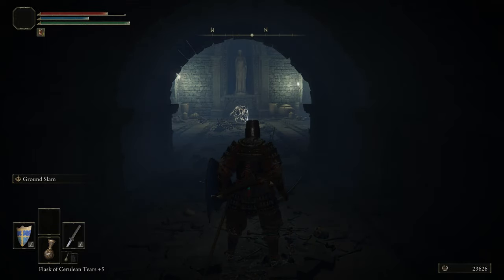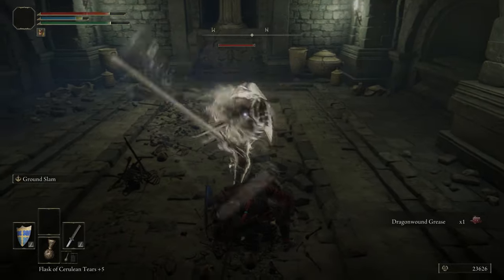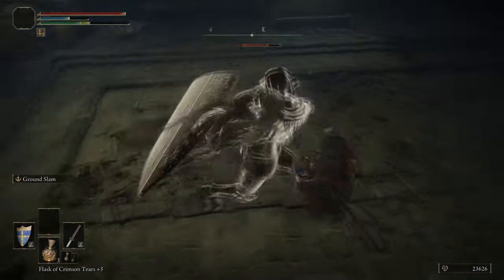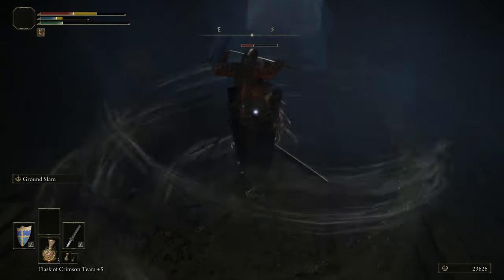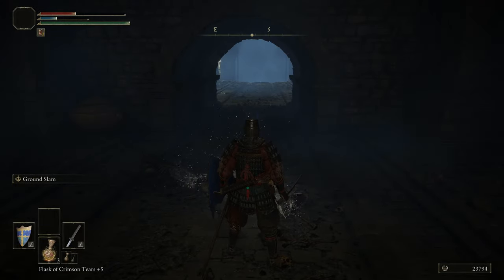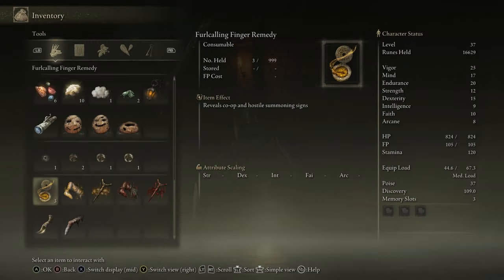We've run up to the top part of Fringefolk Hero's Grave to get an item we'll use excessively for most of the game. If we defeat this enemy, he drops the Dragon Communion Seal. Ground Slam is putting in work again — you do need to time your Ground Slams a little more carefully against Great Shield enemies, but it makes it achievable. Definitely quit out before fighting him, because he's quite difficult when there are other enemies attacking you at the same time.